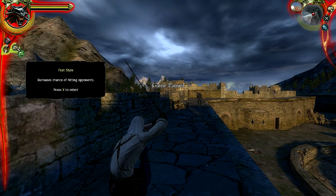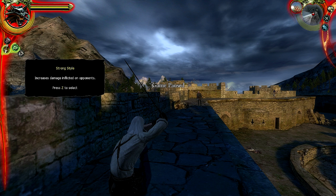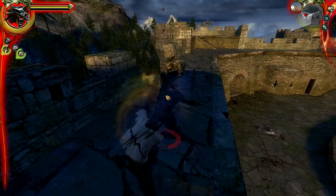This is quite a bit different from what they did in the second game, where they kind of shallowed up the combat. They stripped out the styles and just have different types of weapons that you would use based on what you're fighting. But I really do like the styles and I wish they had included that in the second game — it's a nice little mechanic. So we're going to switch over to Fast style so we can smack this guy around a little bit.